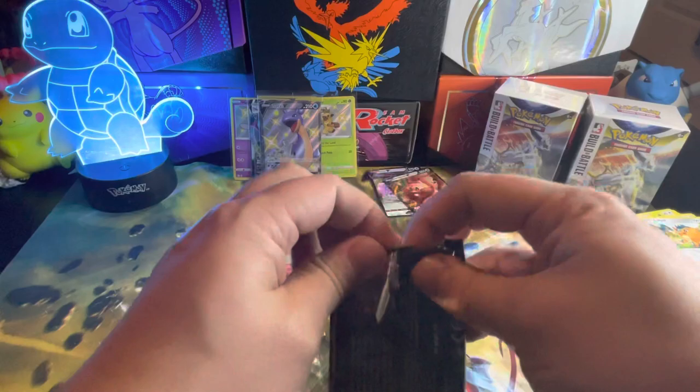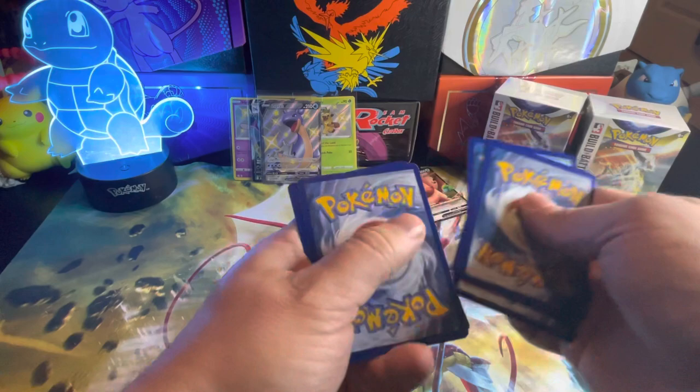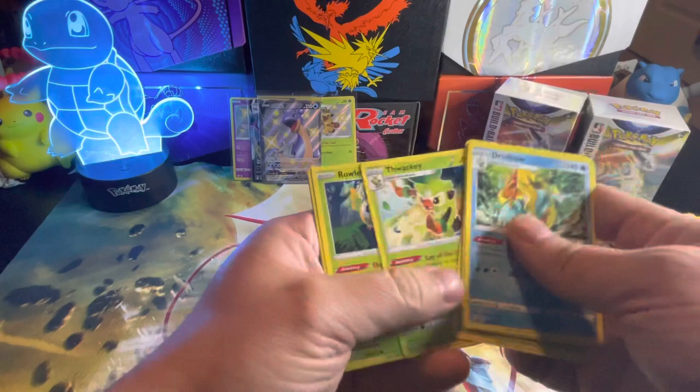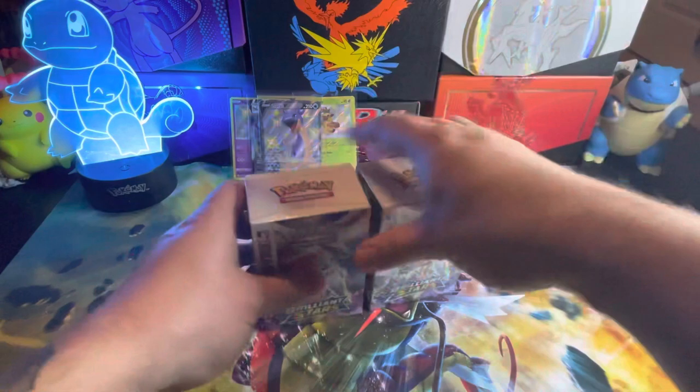Last pack until we get to those pre-release decks. At least one more baby shiny — I'm really hoping. Drednaw, Team Yell, Trophius, Theraki, Roilette, Nicky, Eevee, and an Eldegoss Reverse. Definitely not bad.